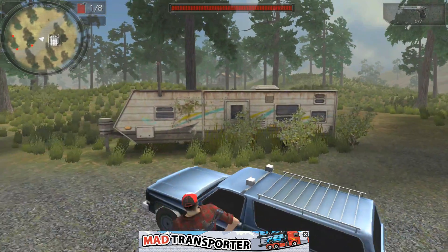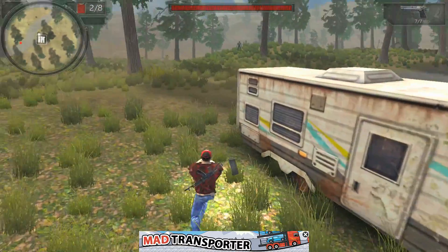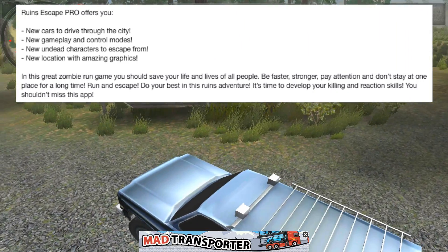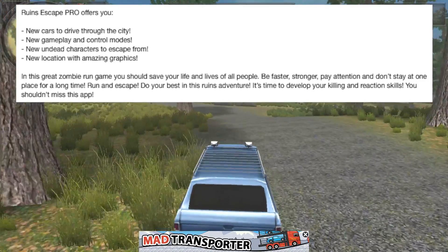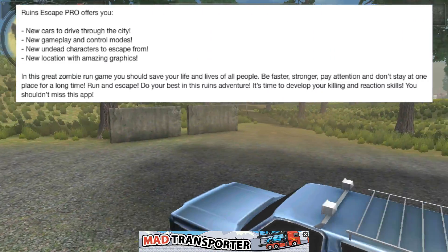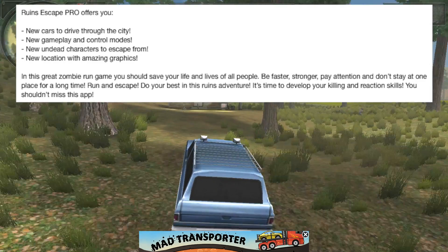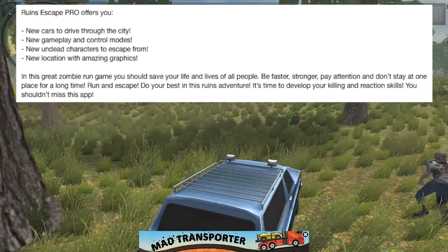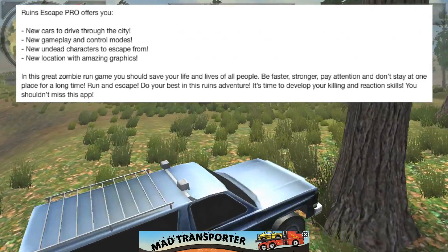Oh, there's a nice little trailer home there - the standard American map. Trailers and guns everywhere. That's basically America in a nutshell. The store page says: 'New cars to drive through the city, new gameplay and control modes, new characters, new location with amazing graphics.' Amazing graphics! 'Be faster, stronger, pay attention, and don't stay at one place for a long time - run and escape.' Well, the zombies aren't really fast. If a zombie broke through the door, you could just have a nap, make dinner, and it still wouldn't have reached you.